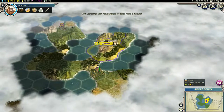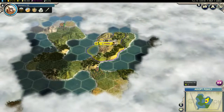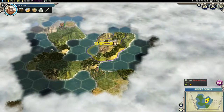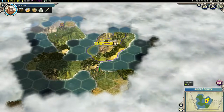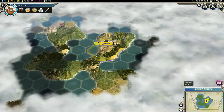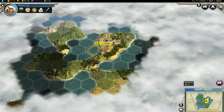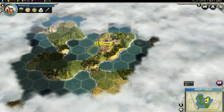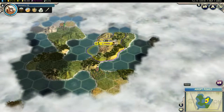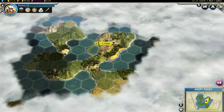That'll come in handy. I think my first city that I build, aside from this one, will be right here so I can get these pearls and this wheat. Or maybe just to allow easier access for the navy so I can get out this way or that way. I might build the city here — who knows. I need to get this guy to go around and scout out that area better.